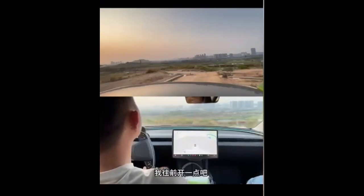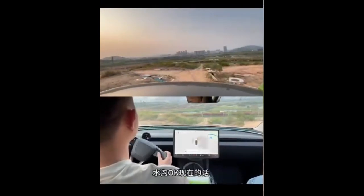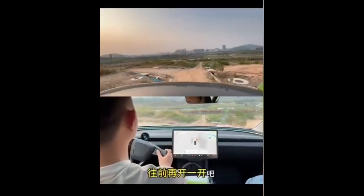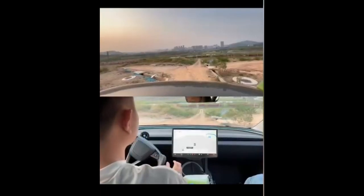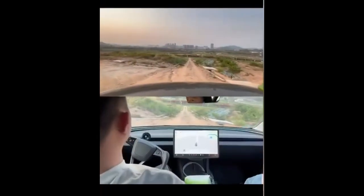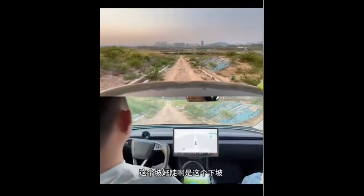Let's move forward a bit. I'm kind of scared now because there's a ditch on the left. Keep going forward a bit more — it should show the route on the screen. Okay, look at the symbol. Let's see if it goes straight or turns left. Both paths are fine. It's going straight, it wants to go straight. We came up from that road over there, but this is the downhill slope. It's better if it goes slow. I don't dare go fast — at this speed, I'm not scared.